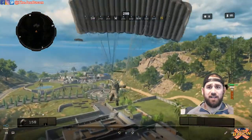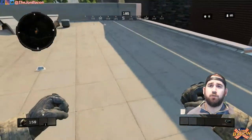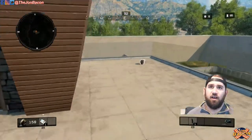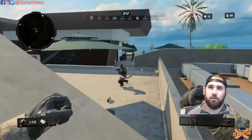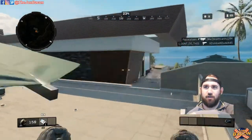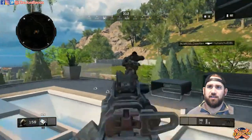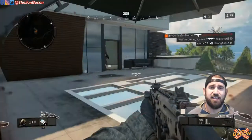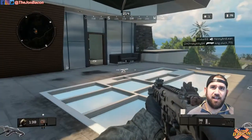Hey guys, it's your pal TheJohnBacon coming at you again with another how-to video for Blackout: How to Drop. I'm here at the Estates on the right. I dropped into a super hot area with people. I grabbed a nine-bang and flashed a guy, knew the guy to my left would drop down, grabbed a gun as quick as I could, opened fire, and got a headshot with the GKS — he's gone.